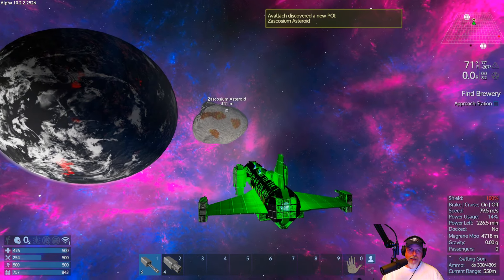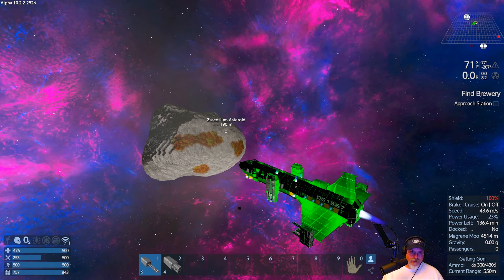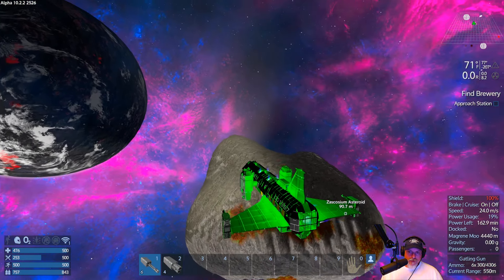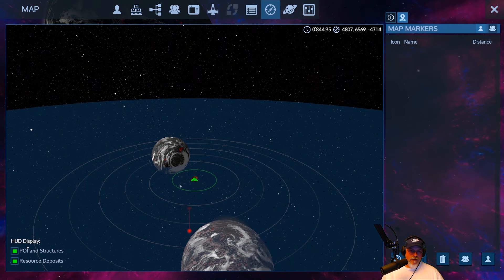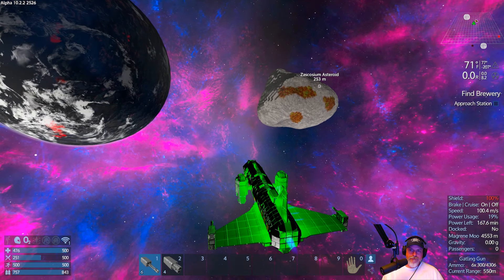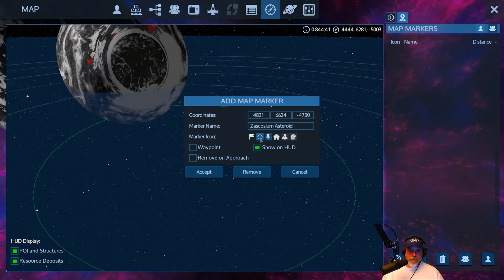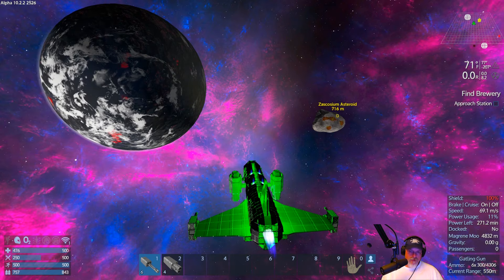What do we have here? Look at that, you guys — a Zascosium asteroid! That is an amazing find. I knew there was one in orbit here, but it could have been anywhere. Very cool. Well, we're going to leave that sucker there for now, but we are going to bookmark it. So once we get the epic drill, we're going to come back and mine that thing. Beautiful.